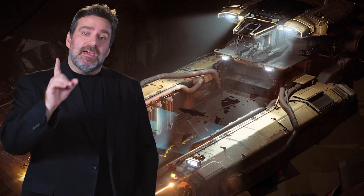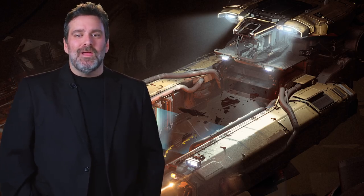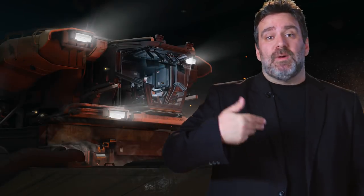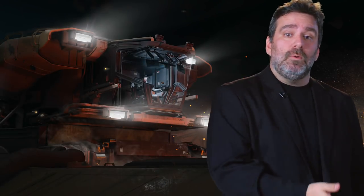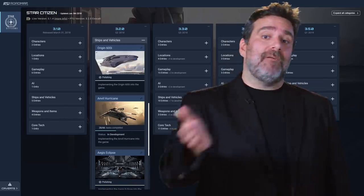The Drake Vulture promotion will begin for all backers tomorrow, June 15th, and will be your entry point to an exciting career in the universe of salvaging. Like the Prospector for mining or the Vulcan for repairing and refueling, these profession-based ships represent the first steps into a larger world beyond just fighting. Ship teams are pretty much heads down putting the finishing touches on our seven new additions to Star Citizen in Alpha 3.2, and we'll have more updates about ships coming after those in the coming weeks. For Ship Shape, I'm content manager Jared Huckabee — back to you, Sandy and Steve.